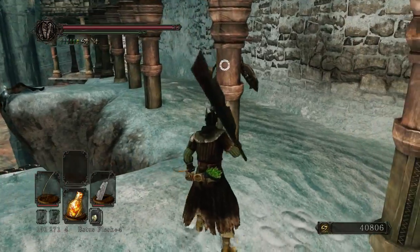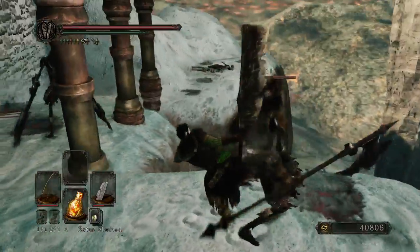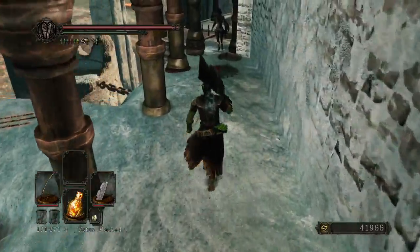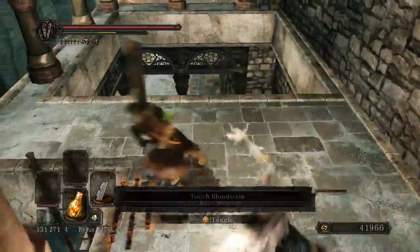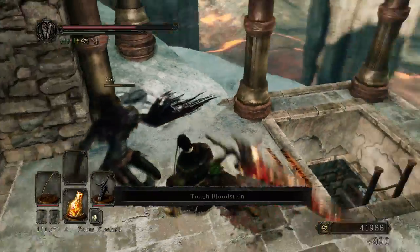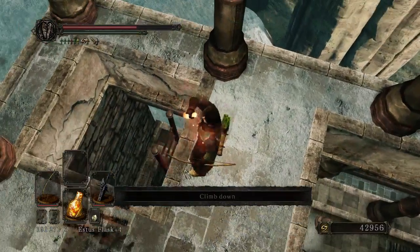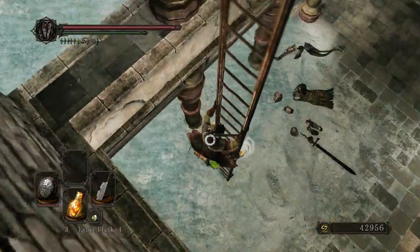I'm trying to lure this scythe guy out of range of the spellcaster back there, as most of the spellcasters' attacks will get hung up on the pillars. And if you wait too long, this battleaxe guy will actually reinforce before you have time to deal with the pike wielder, so definitely want to get that done as soon as possible. I managed to get out after just a single tick of damage. Let me heal up before I head down there — I am burning through my Estus, but I've been taking everybody out pretty consistently, so it's definitely a worthwhile trade.